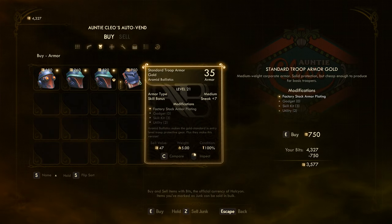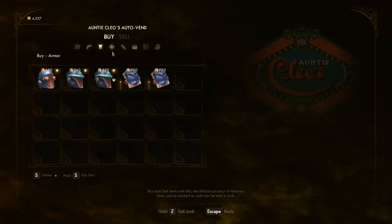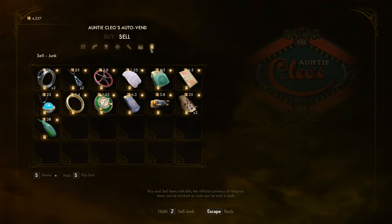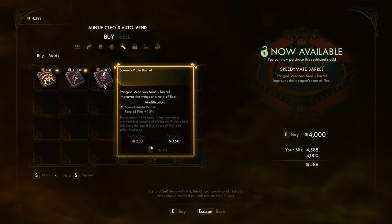Level 21, I like that. Standard Troop Armor, Sneak plus 7. Medium. Our current armor — here are some helmets, but our helmet right now is really good. I want to see if we can sell some junk — yeah, we have some junk we can sell to get a little bit of money and alleviate some carry weight too.